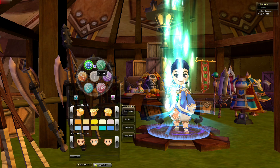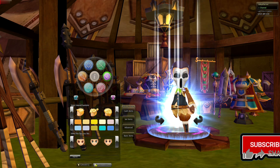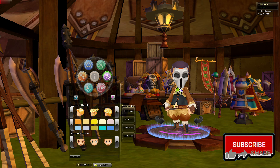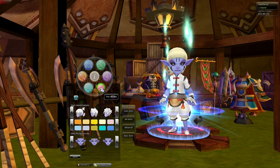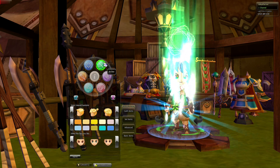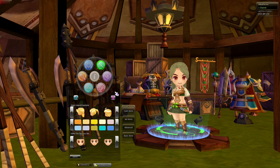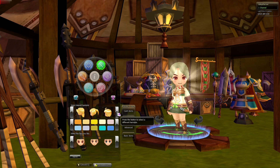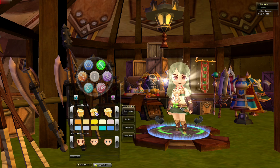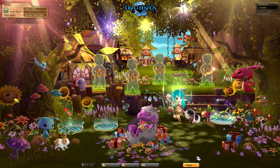The available classes are: Warrior, Magician, Archer, and Thief. There are also Twin Affiliates and Summoner Affiliates. We're going to play as an Archer. We can be female, and there's a desired hairstyle — only a few options — plus hair color and faces. Let's name the character and begin our adventure.